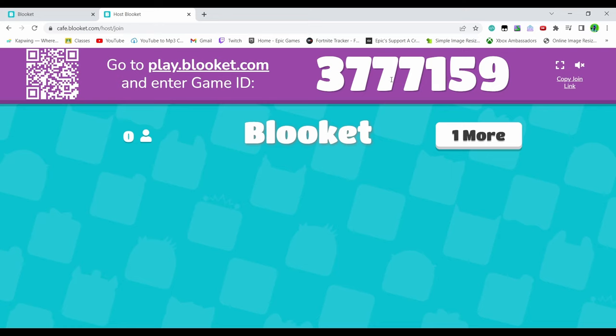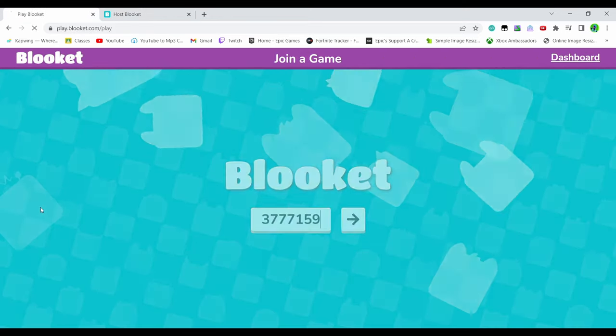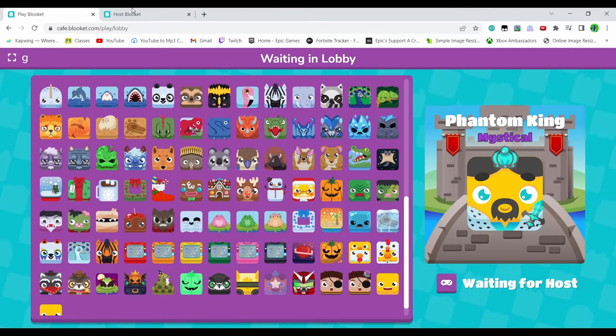Basically, you join — that's it. Once you're in, you just choose any book, I guess.